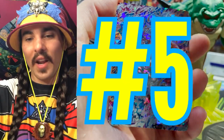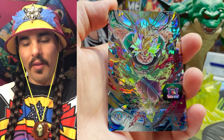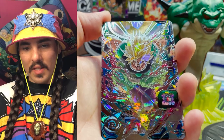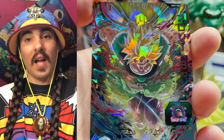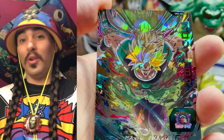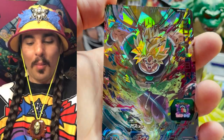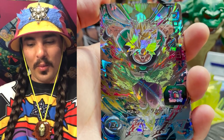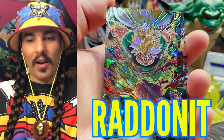Number five, we got this Raging Broly rushing in — a secret rare from Universe Mission 5. It's just a rad art. I really like how in the background you can kind of see Broly's eyes up top, and he's got that look like he's not gonna let anybody stop him right now. He is not happy. His battle scar is just flapping up in the air and he's just rushing in. Really, really cool card — the silver foil looks rad on it.